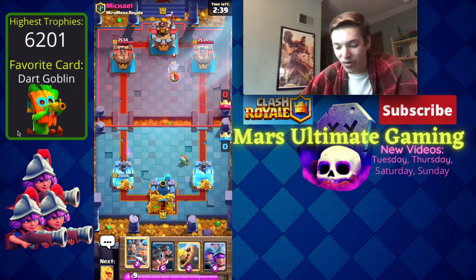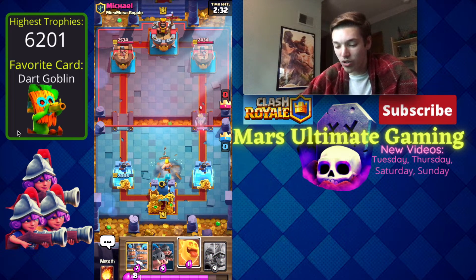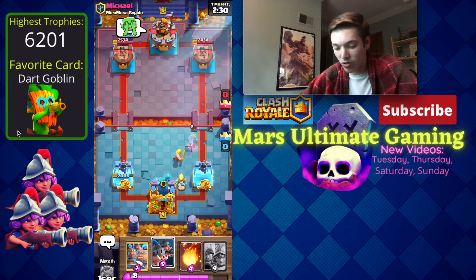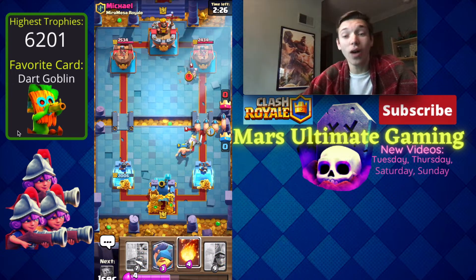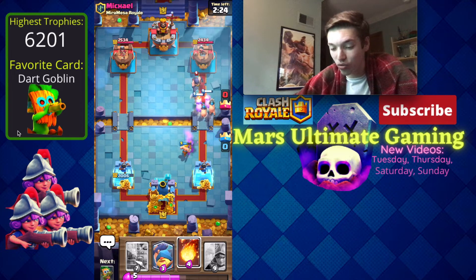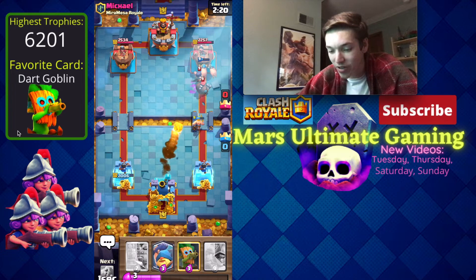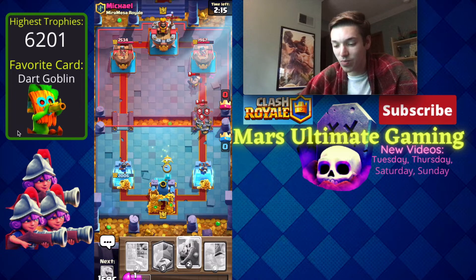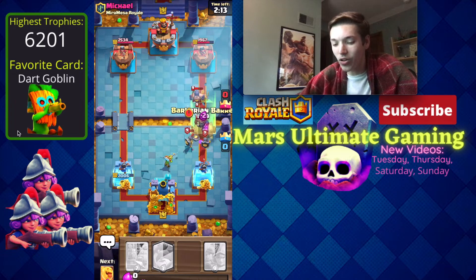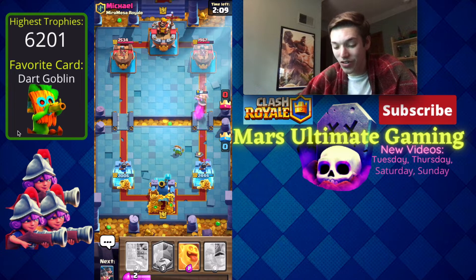He almost got a third hit — I would not have been happy. We'll go in for a Barbarian Barrel, get a hit with our Dark Goblin, then Heal Spirit and Royal Hogs. He goes in for an Executioner right as I do that, but we can Fireball both of these. That's pretty good Fireball value. We get a Dark Goblin in — I don't think he has basically any elixir.